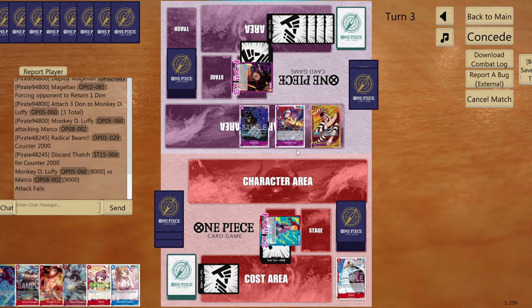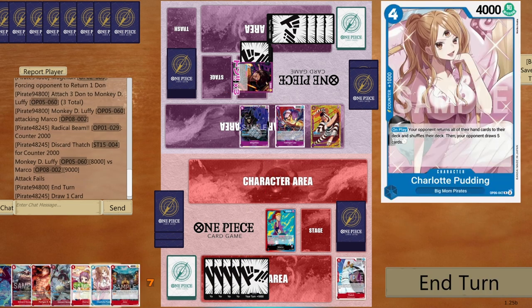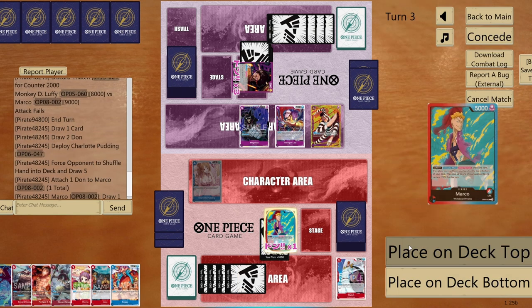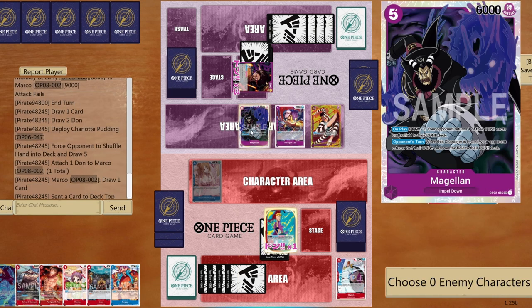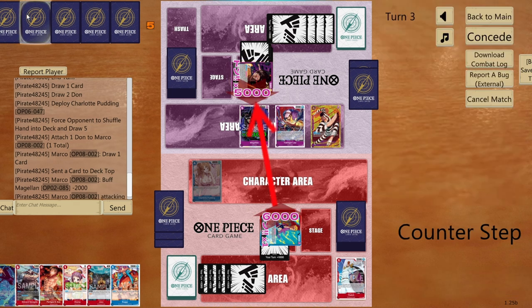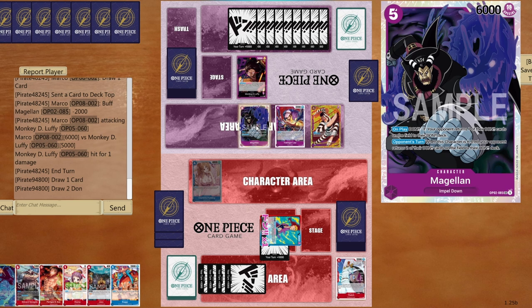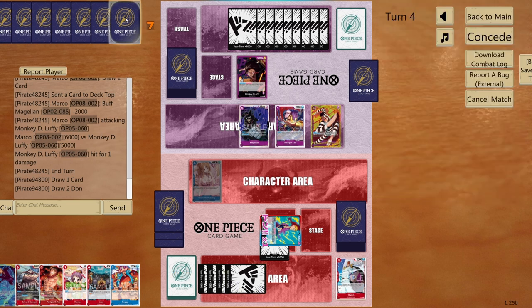Opponent has too many counters in hand — time to play Pudding to mess up their strategy. Draw one card, place Newgate on top, give minus 2000 to Magellan — don't want people killing that — then go six to life. Now Magellan is annoying to deal with, but I've thinned their hand so we should be in good position.